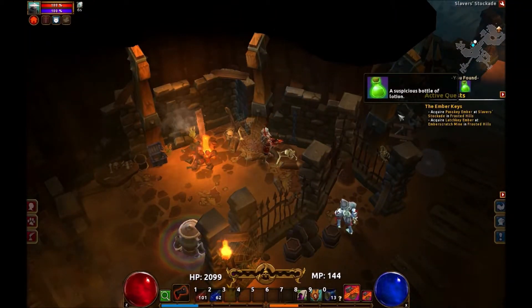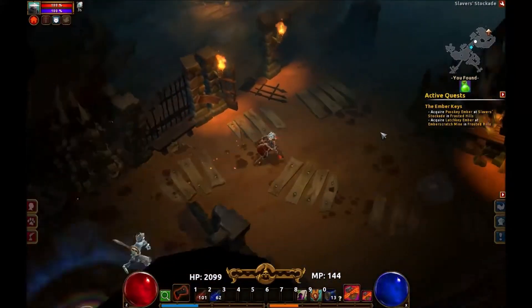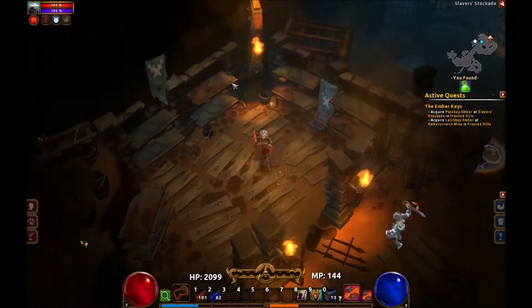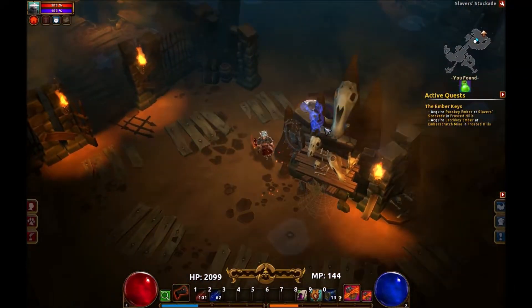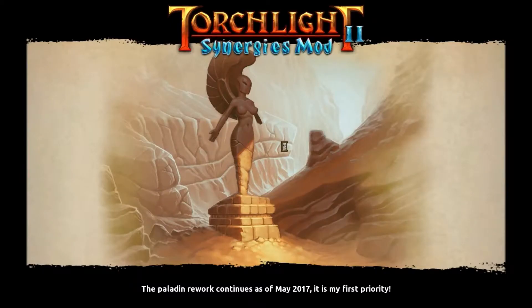I found a suspicious bottle of lotion — I don't know what I'm supposed to do with it. I don't get any new quest markers on the map, so I have no idea what to do with this suspicious bottle of lotion. But anyway, stairs up.